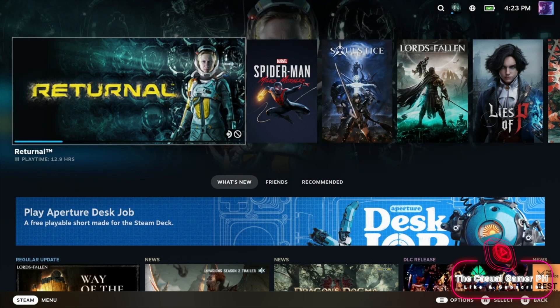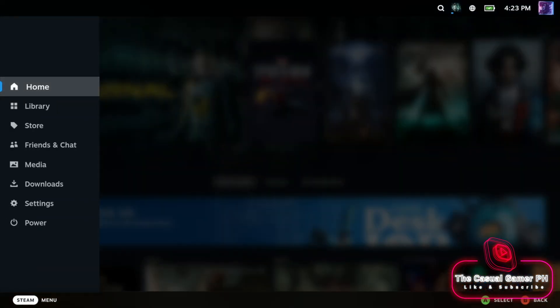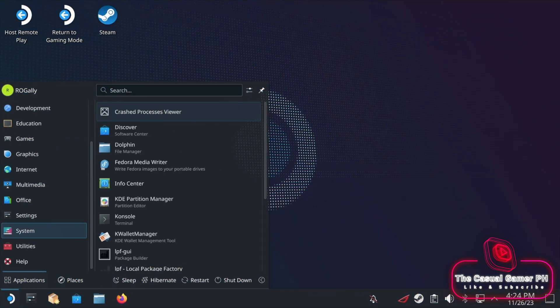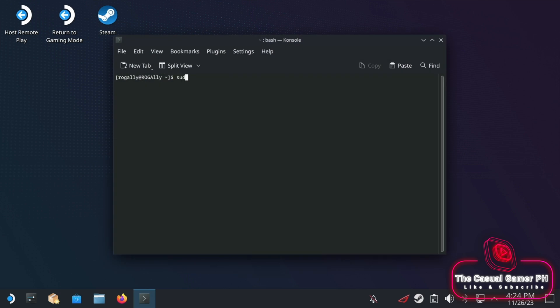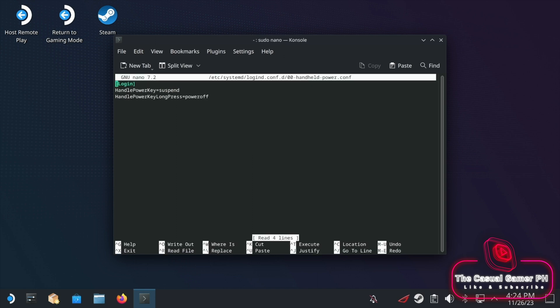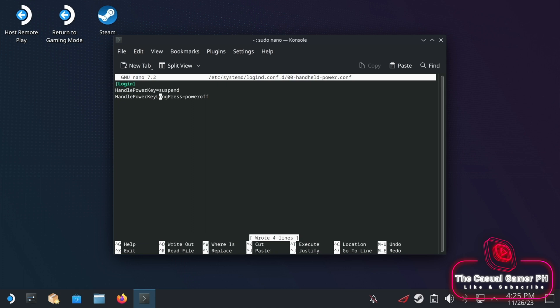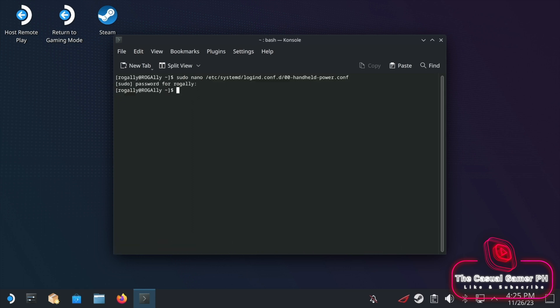Let's return to desktop mode for the last time. We are going to open the console again, then open a configuration file. Once the editor has opened, look for the following line: Handle power key equals ignore, and change it to suspend. Press Ctrl and O, press enter, then press Ctrl and X. Hit enter again. Confirm the file name and you should be back in the command prompt.